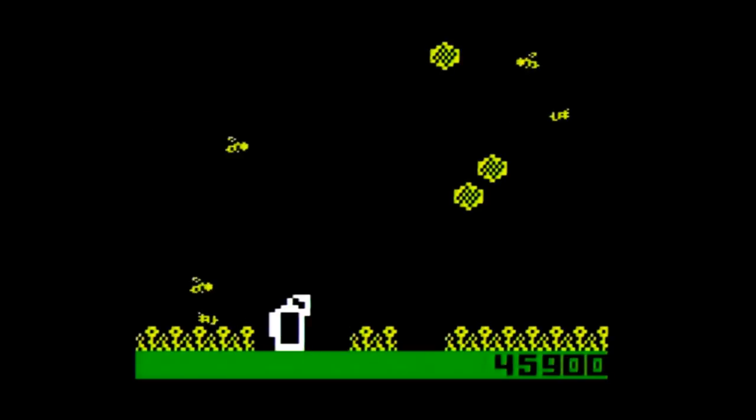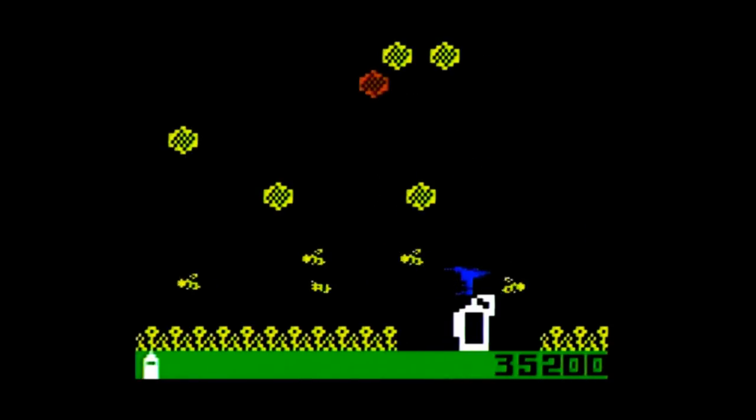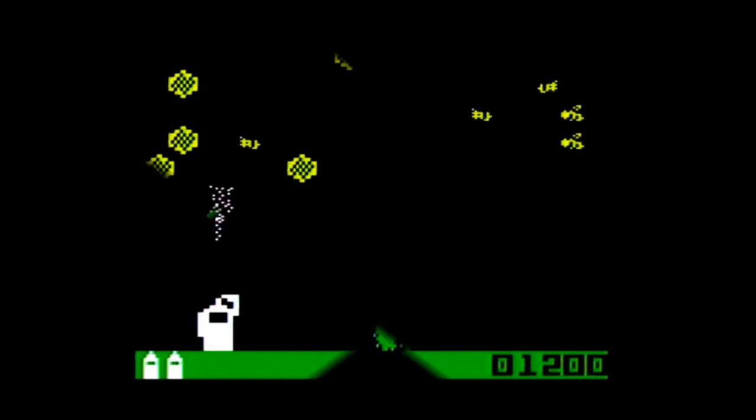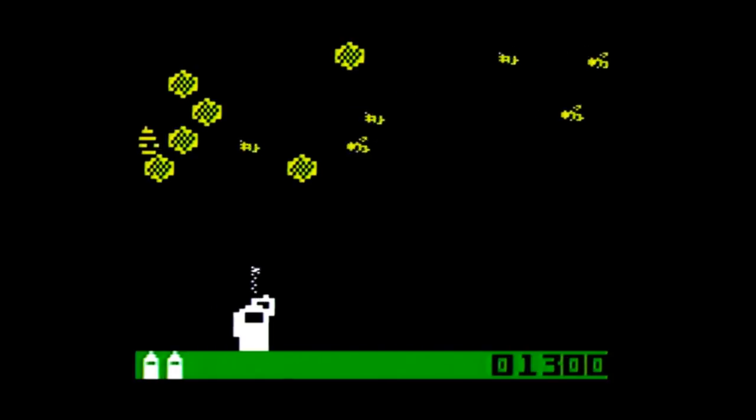If a bee makes it all the way to the bottom of the screen, they will create flowers that limit your movement and will later return, sometimes as a different type of bee. If the bottom of the screen gets completely covered in flowers, you will lose a can and have to restart the level — if you have another can in reserve. If you clear all of the bees, you will move on to the next level.